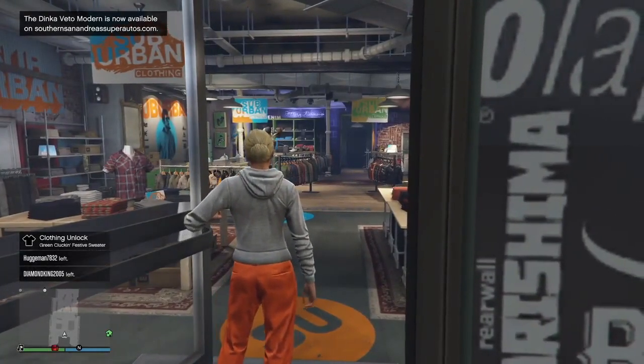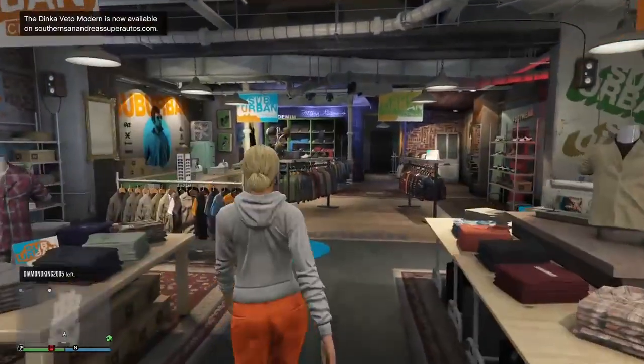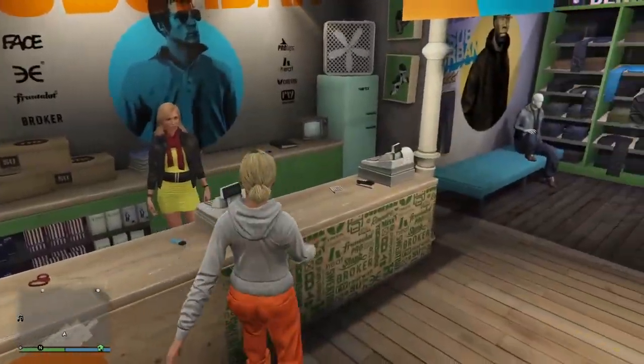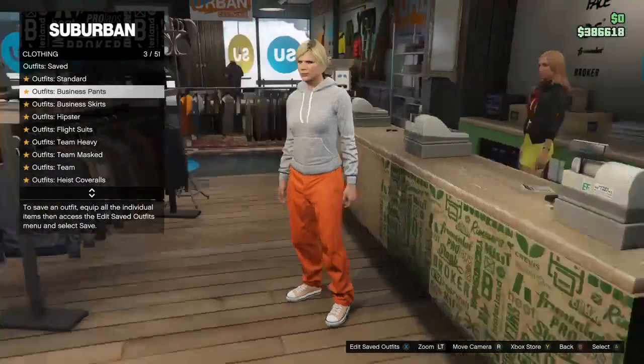First, switch to your female character and come to a clothing store — any clothing store is good. Enter the clothing store and make sure you go up to the front counter, because you'll need to get these outfits. This is a completely free transfer glitch.